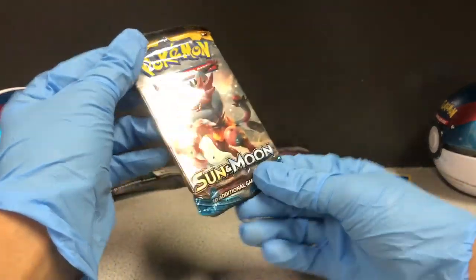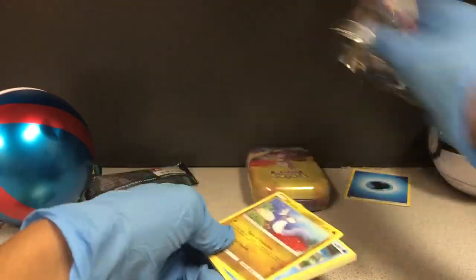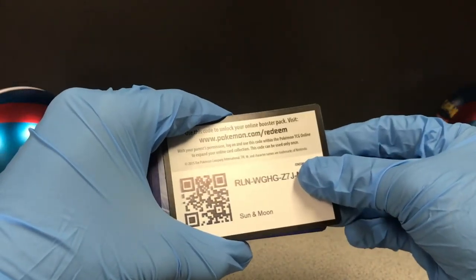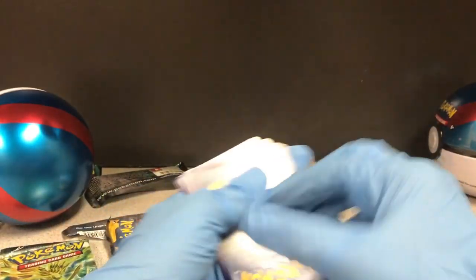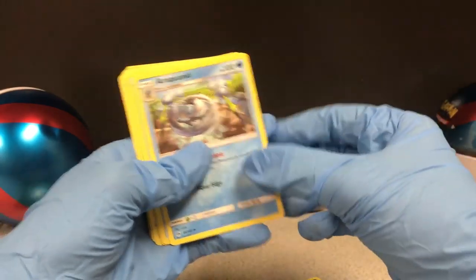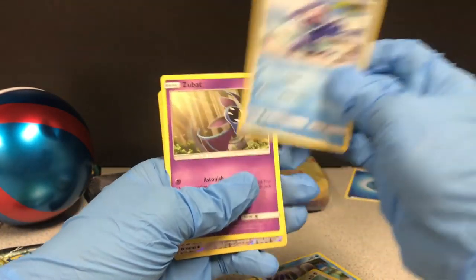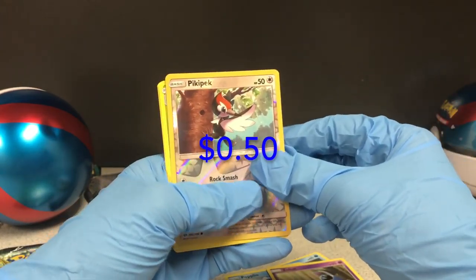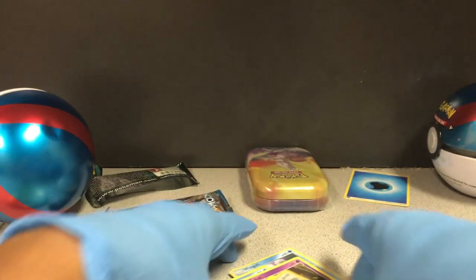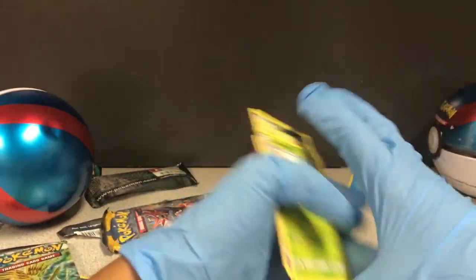All right, Sun and Moon pack with an Incineroar on the cover. Oh, that is scoffed — DC, you guys see that? All right, the code. There's an energy on the back so I'm not gonna take that off. Exp Share, Dratini, Wingull, Stufful, Popplio, Zubat. Last time I got a full art trainer and a mega EX, so that's what I'm getting now boys.